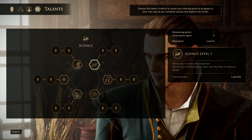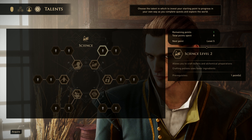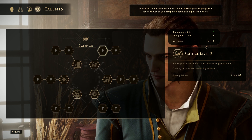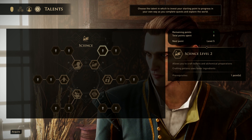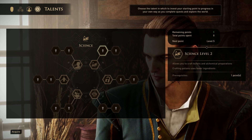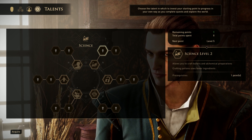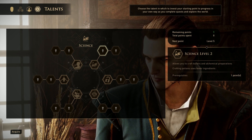For our Talents, we're going to pick up Science immediately because we need to get Science to level two as quickly as possible. Science level two is what allows you to craft bullets, which is the main thing we're going to need because we are going to be using Firearms on the Technical tree. In order to use firearms consistently you have to be able to craft ammo, because the way they gate firearms is by making ammo a little scarce. But if you can make your own, it completely removes the problem.